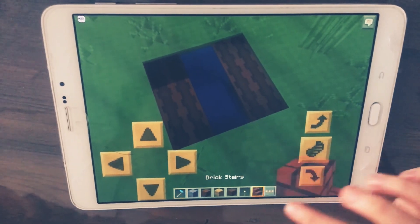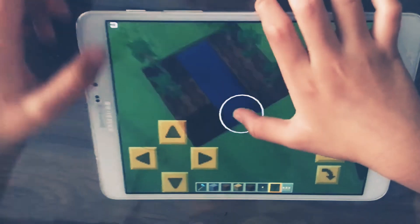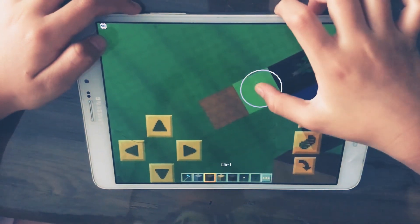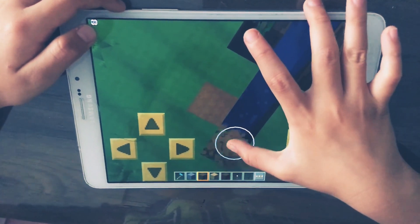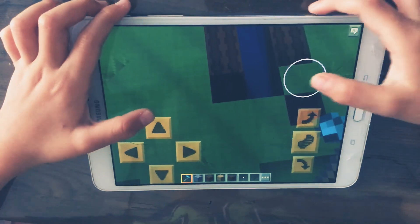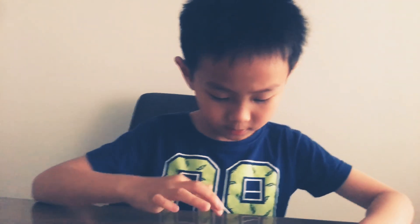So today I'm just doing part one for this, and I'm gonna show you how to make a farm. So this is basically a farm. I need a jungle set. I'm gonna get the hoe. That was pretty good, right? Let me continue to make a farm.